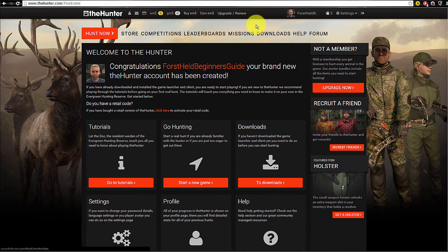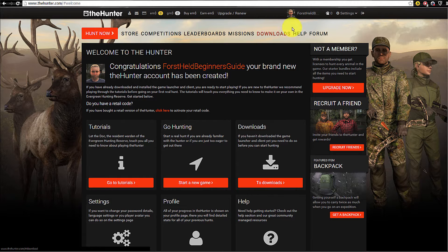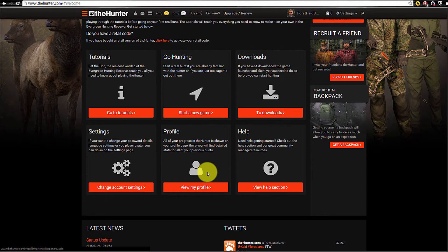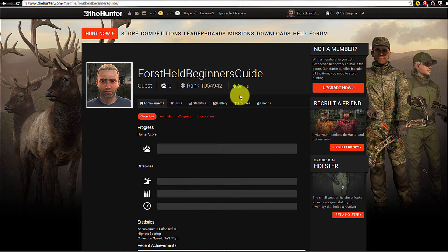Here you can update your membership. I assume that people watching this beginner's guide don't want to buy a membership right away, so we'll leave that out. Here is your profile, and here is your hunter score — I'll say something about that later. You can also change your settings here. I'll click on the profile now — you can click here or at the welcome screen.